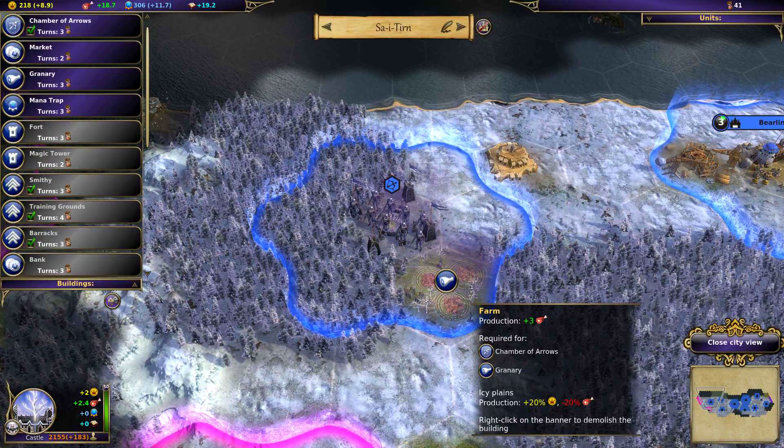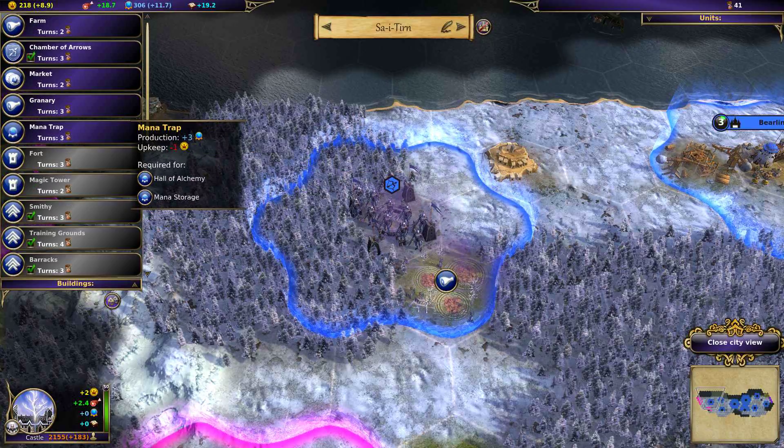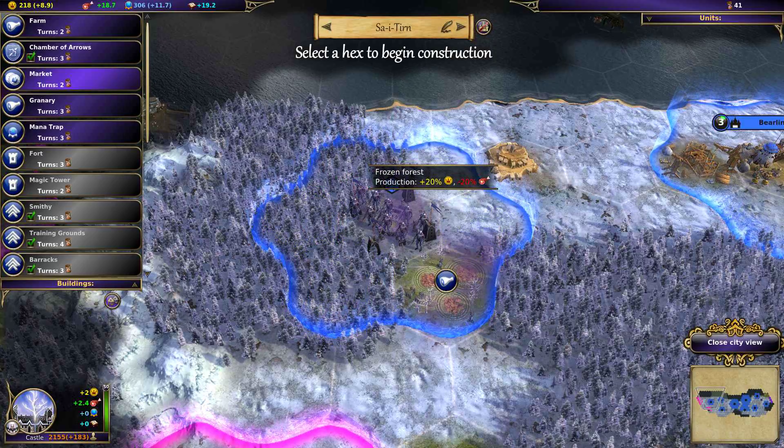We've got a farm out here and nothing else. This one can go whatever direction we want. I'm not pulling in enough money — not nearly enough — so I'm going to build a market. Go ahead and clear out the forest at the same time. Might as well.